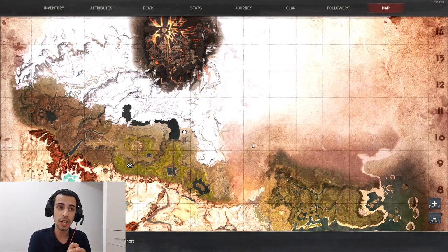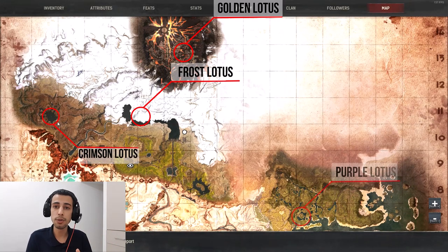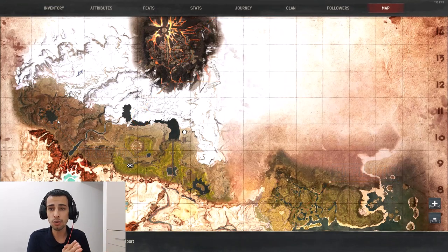I'm going to explain all the Lutus locations you need to know to make all the buffs for PvP. Golden Lutus is in Volcano, Frost Lutus is on Frozen Bridge, Crimson Lutus is on Mount of the Dead, and Purple Lutus is in the jungle.